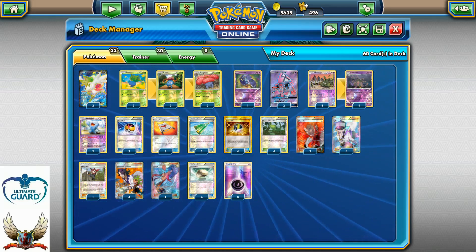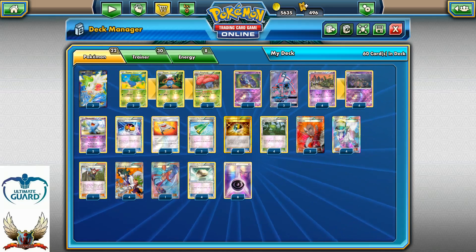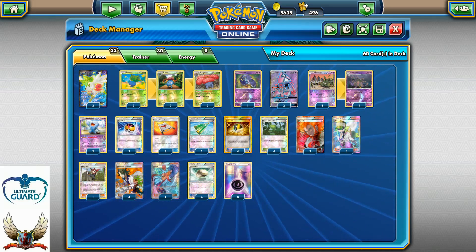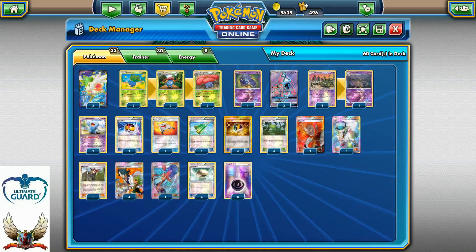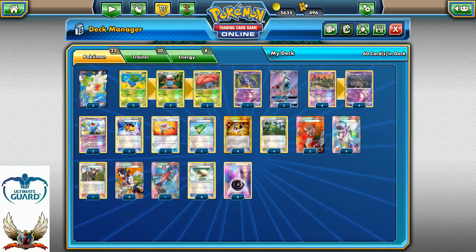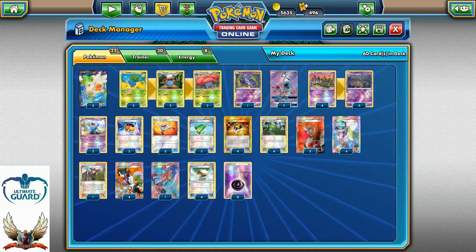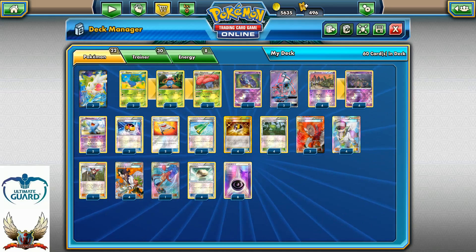If you're looking for any of these cards, you know where to find them at CCGCastle.com. Use code TCGCenter5 to get a 5% discount on your first purchase. Also, if you're looking to trade your bulk for the upcoming Sun and Moon Burning Shadows Booster Box or maybe Guardians Rising, Sun and Moon Base, you can definitely do that.